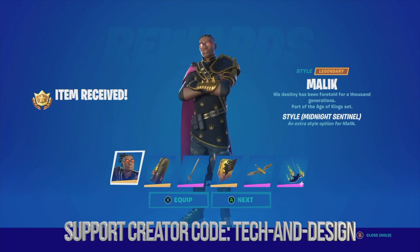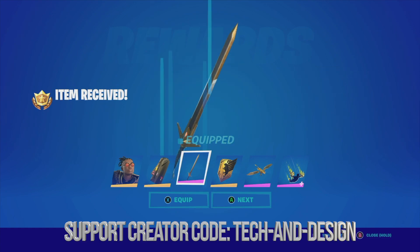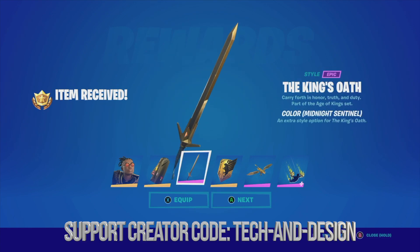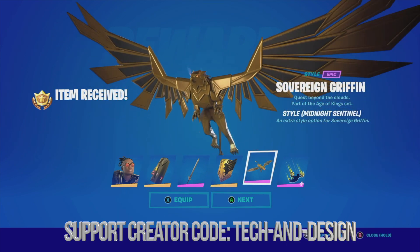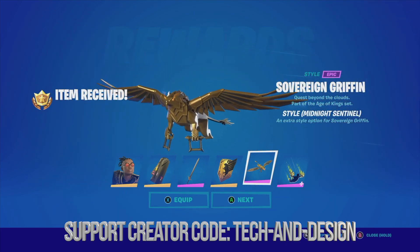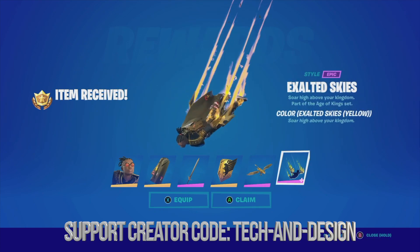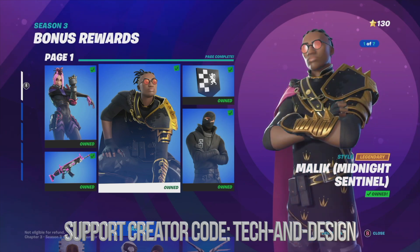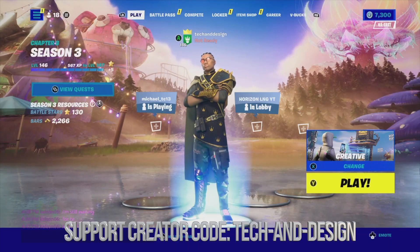Of course this skin comes with quite a bit of stuff. We're going to see the skin — we're going to equip it, equip this as well, equip this awesome style plus the awesome back bling, and take a look at this glider — the style for the glider plus this. Let's just equip everything and there we go. This is how it looks. Now we're going to move on to page number two.